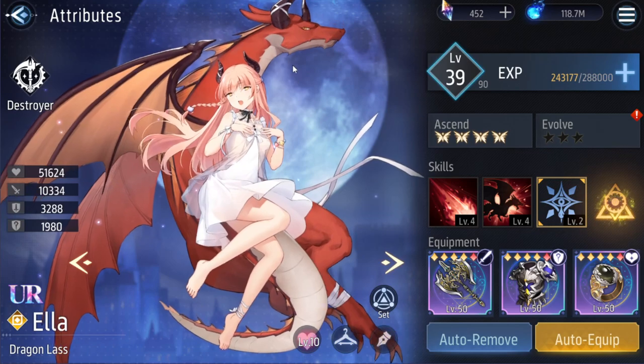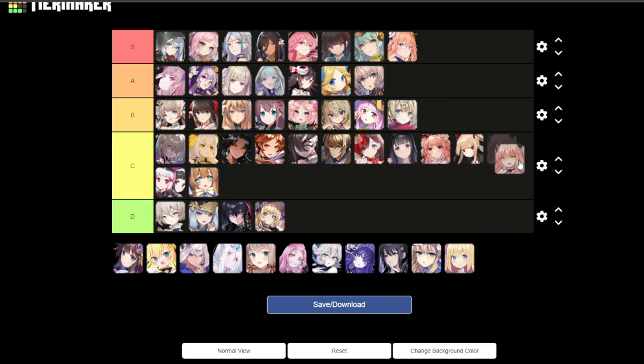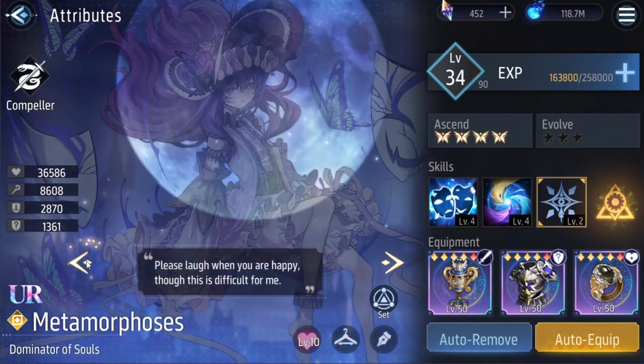Next unit is Akasha — I like her thighs. S tier. Next is Ella the dragon loli — I will put her in C, for child.